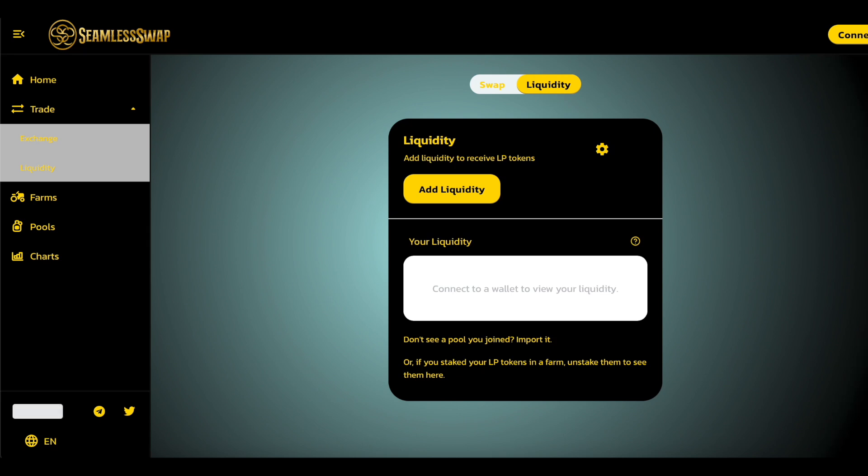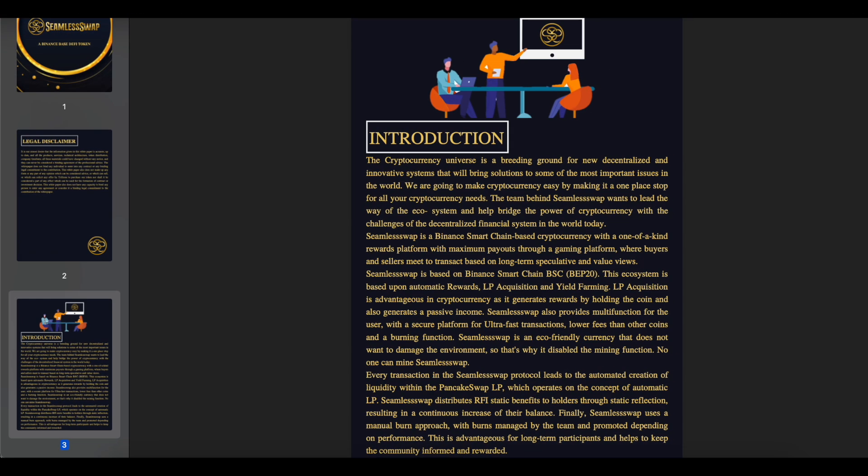SeemlySwap is based on Binance Smart Chain BSC BEP20. This ecosystem is based upon automatic rewards, LP Acquisition, and Yield Farming. LP Acquisition is advantageous in cryptocurrency as it generates rewards by holding the coin and also generates passive income. SeemlySwap also provides multi-functions for users with a secure platform for ultra-fast transactions, lower fees than other coins, and a burning function.